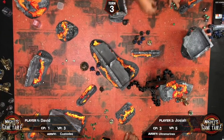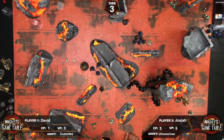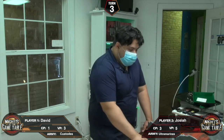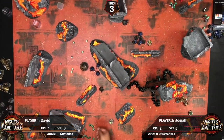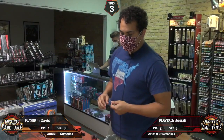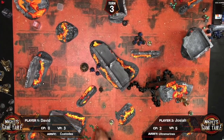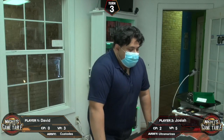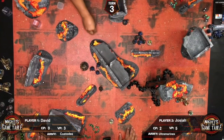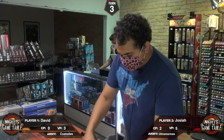David consolidates in closer. Josiah fights back with the power fist — three attacks on the charge, hitting on fours, wounding on twos. He spends a command point. Two wounds land. AP is boxcars — David makes one save, Josiah command point rerolls. Then David does the same. Four hits from other attacks, one wound, three-up save — made. Morale is fine.